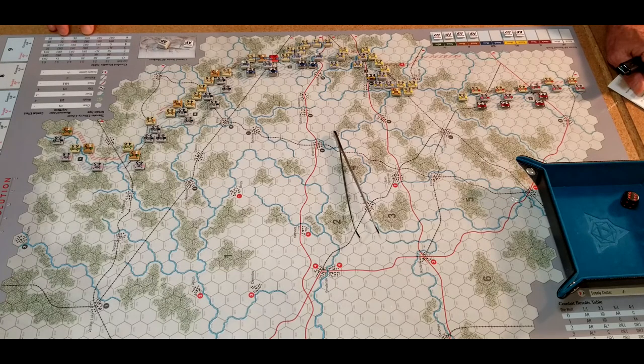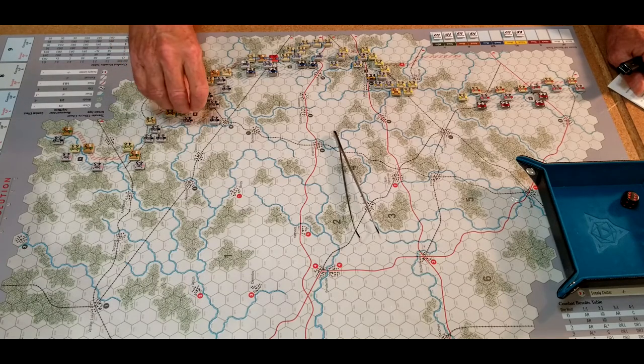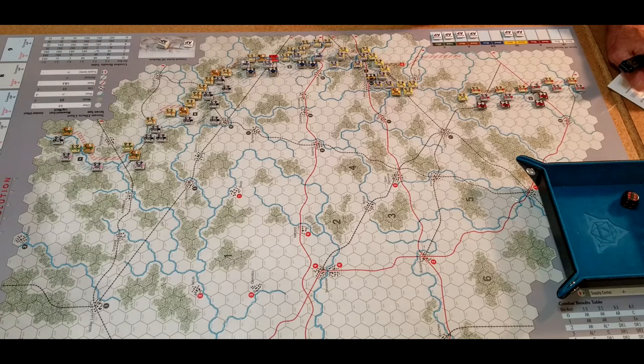That takes care of green. Let's look at some good attacks over here. Let's attack with the Kaladin sector. He's in the woods with 8. We've got 7 and 15 which is 25 into 8 — that's 3-to-1, in the woods so minus 1, plus 2 DRM makes it 3-to-1 plus 1. He rolls a 6 — defender retreats 3. He's got to be 3 hexes away; they advance. Let's do this bottom one — he's got 9 in the woods, and 8 and 8 is 16. That would be 1-to-1 plus 1 — nope, not going to do that.